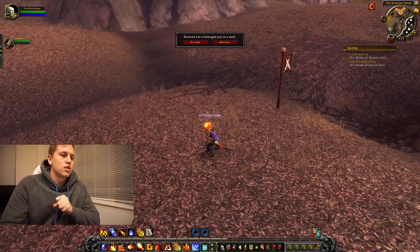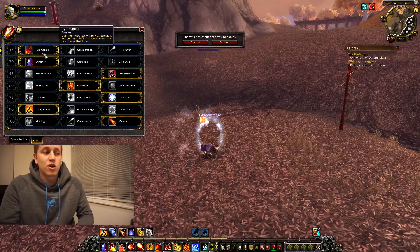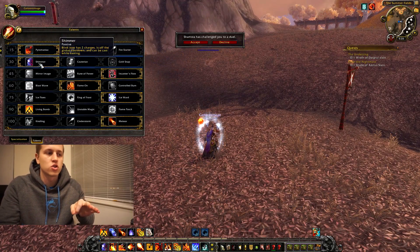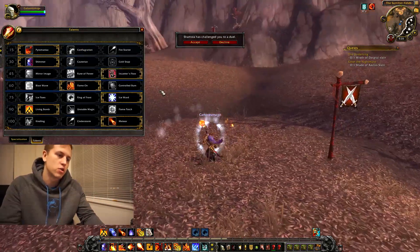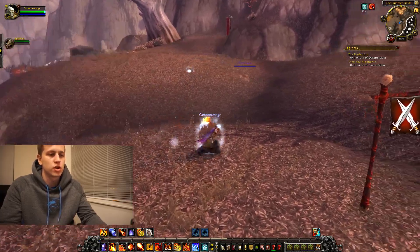I'm going to be running Pyromaniac, Shimmer — which gives me two Blink charges and is off the global cooldown — and Kindling's Flow, Flame On for instant Inferno Blast, Ice Sword for extra Frost Novas, Living Bomb, and Meteor. Let's jump into this duel right now.